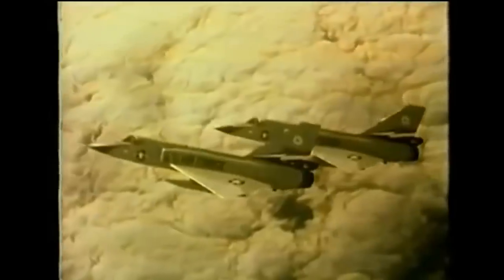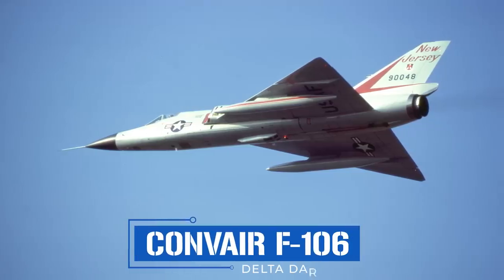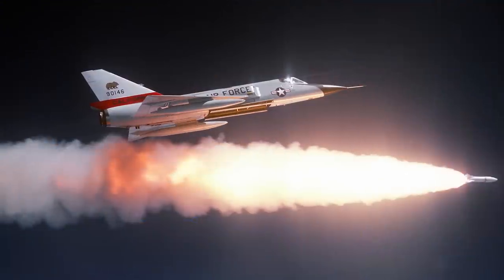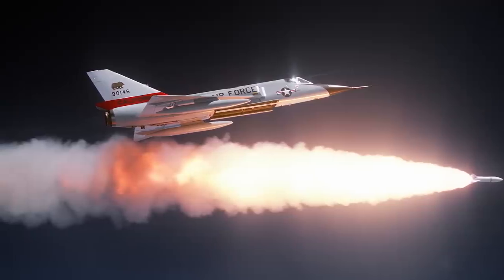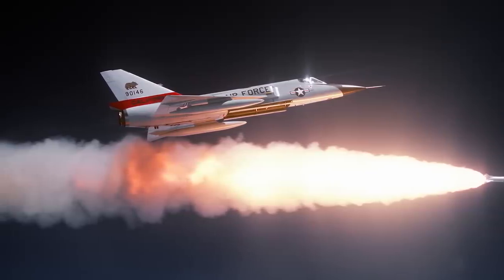The day after Christmas, 1956, a state-of-the-art interceptor that had been under development for years was finally rolled out at Edwards Air Force Base in Southern California's high desert. Featuring a long, pointy fuselage and razor-thin delta wings, conspicuously absent were the horizontal tail surfaces common on most traditional aircraft. The sleek supersonic Convair F-106 Delta Dart had been built with one mission in mind: to intercept long-range nuclear-armed Soviet bombers flying over the North Pole, Northern Europe, Canada, and Alaska en route to targets in the US.